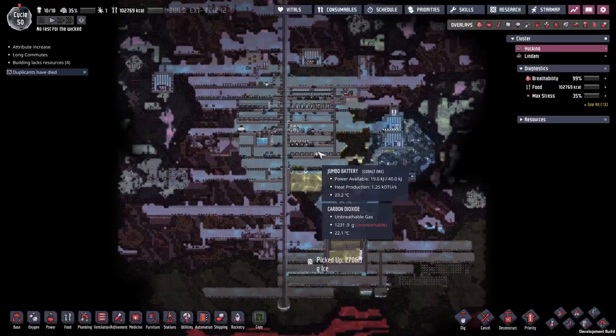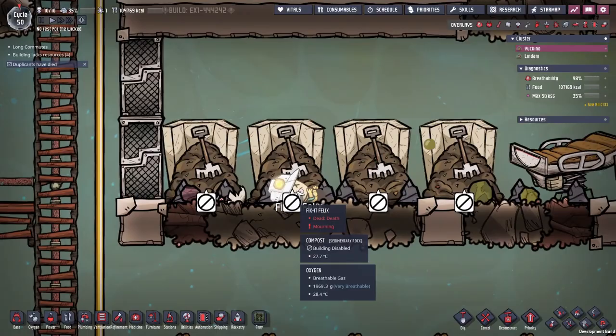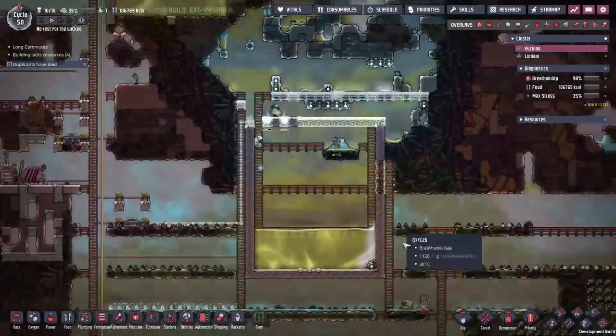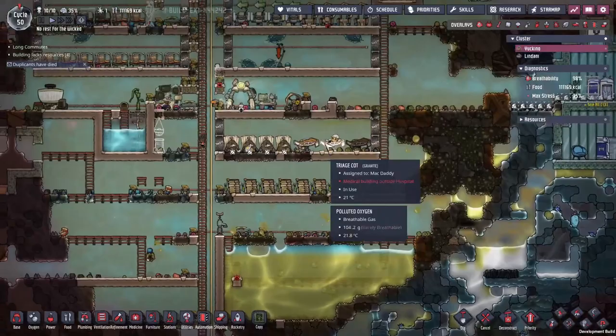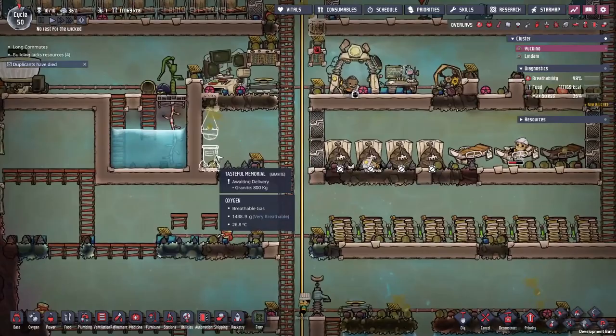We're back with more Spaced Out DLC, back in Oxygen Not Included. Starting with a bit of a downer - I found Fix-It Felix dead in the compost heaps. This happened at the end of last episode. I didn't get any warnings or anything. Some duplicants were incapacitated and I carried them back to the triage cots and they were fine, but Felix just suddenly showed up dead. We'll give them a tasteful memorial - a hanging pot.